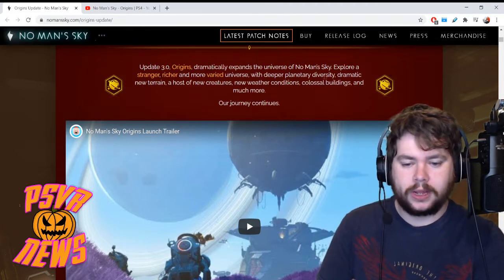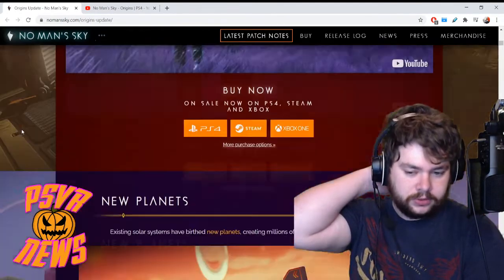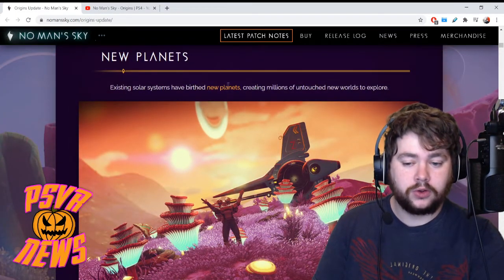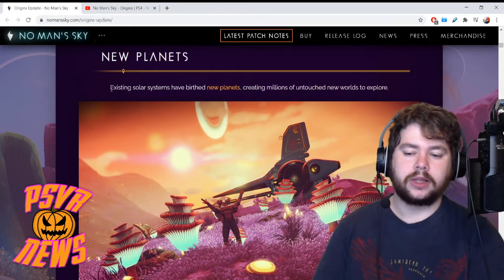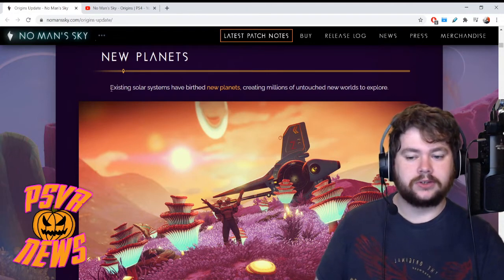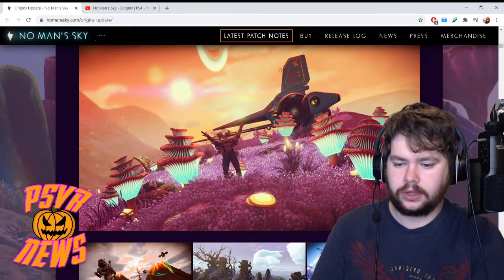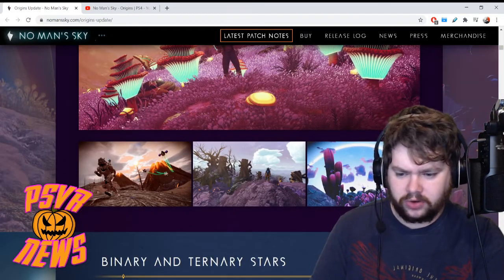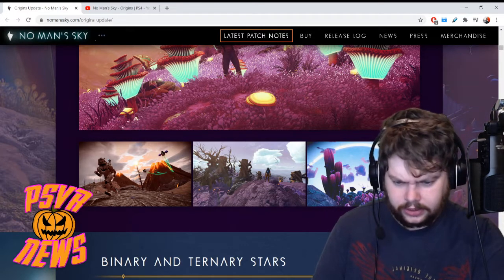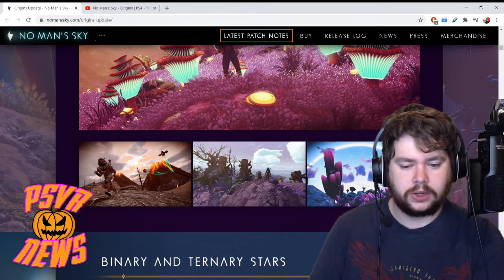Point number one: new planets. Existing solar systems have birthed new planets, creating millions of untouched new worlds to explore. So if I'm reading that correctly, let's say you already have a home star system — there's going to be new planets in that system. We get some images here of new flora, fauna and stuff. Purple grass, a volcano-looking thing, nice-looking clouds, dead trees, a purple environment — and then one that kind of looks like it's underwater even though it's not.